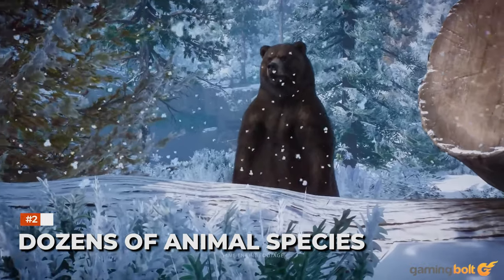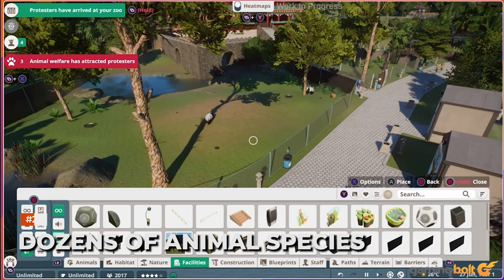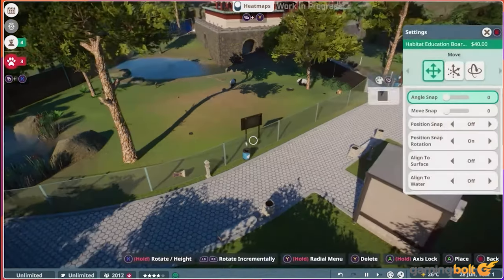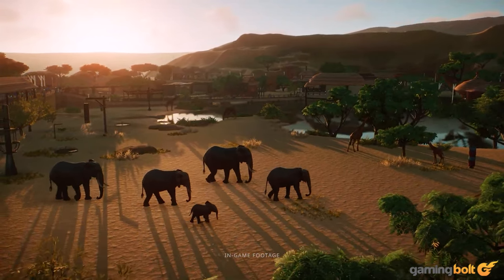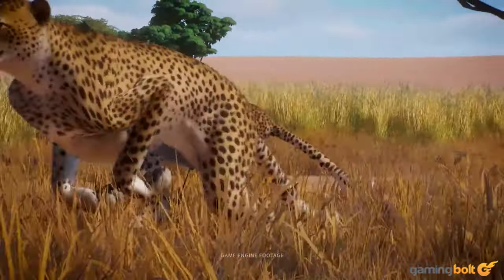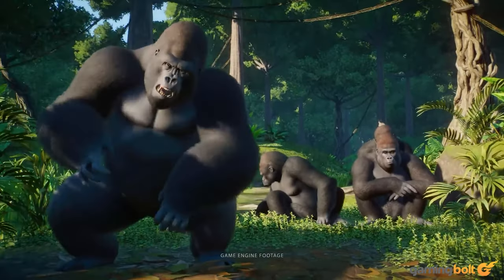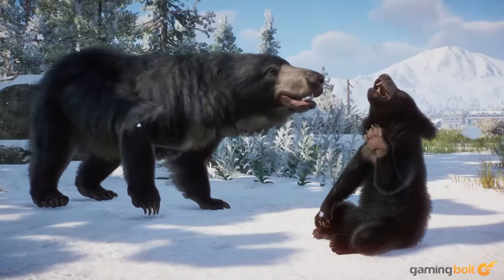The main calling card of Planet Zoo is offering the most realistic animals in a game, circa 2019 at least. There are 76 different species in the base game, from the Aardvark and African Elephant to the Bonobo and Cheetah. Each behaves exactly like their real-world counterparts and even animates realistically, which makes it all the more rewarding to observe them up close.